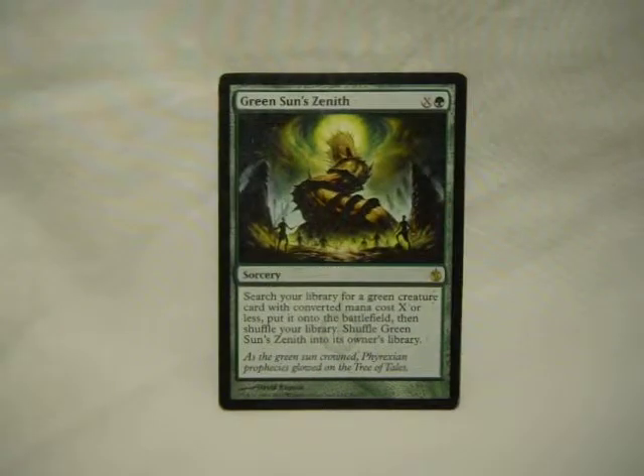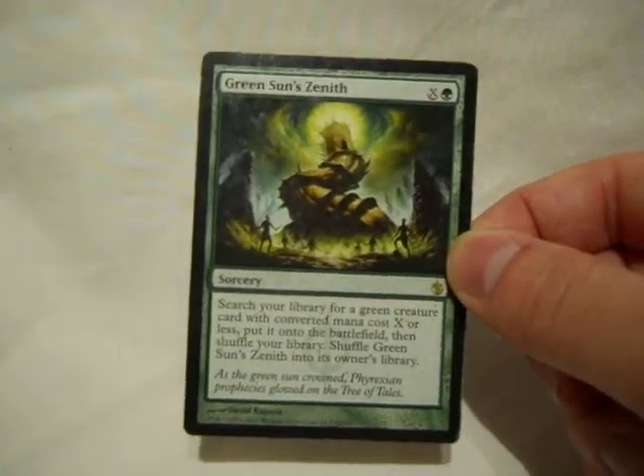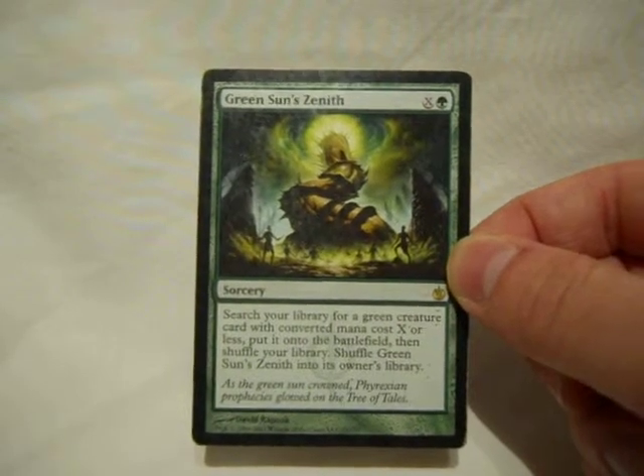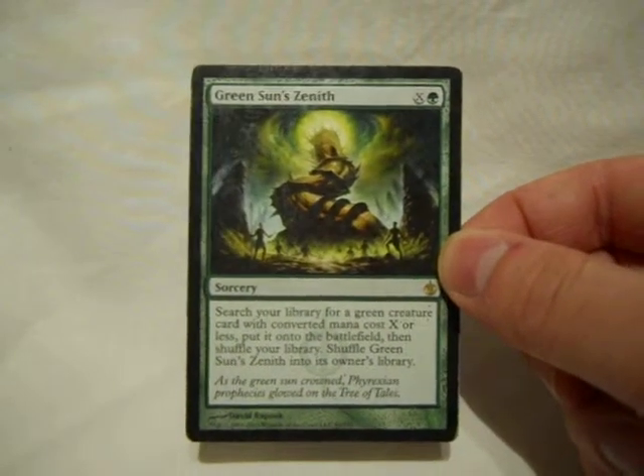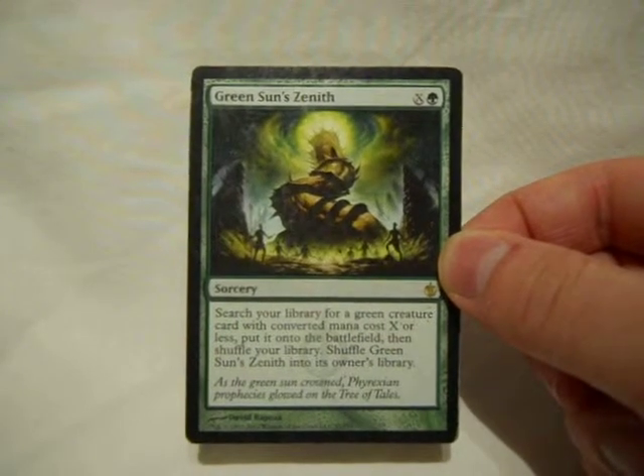A little more search, but these are the cards that really interact with the graveyard heavily. Green Sun's Zenith: green plus X, search your library for a green card of that converted mana cost or less, put it into the battlefield, shuffle Green Sun's Zenith back into your library. Last I checked it was about $4 — I would still suggest buying it even if it's a little above moderate budget, just because of how useful it is. You have a lot of green cards and they all help you really fast. It's a great early game, it's a great late game, and when you recycle it, you can use it again.